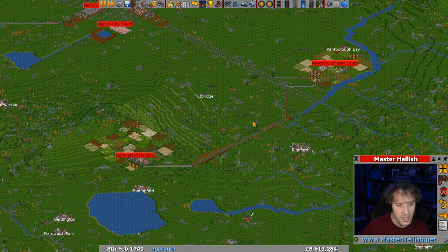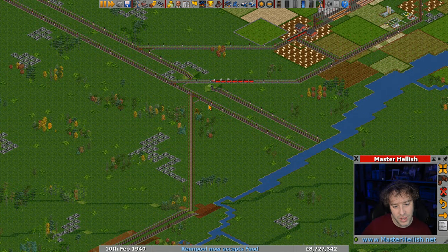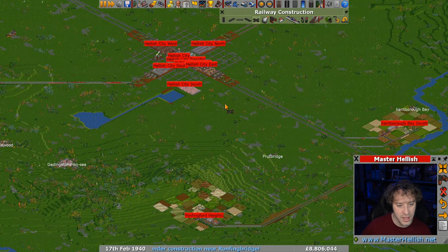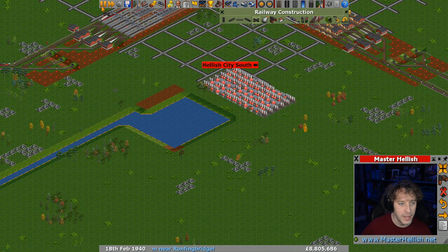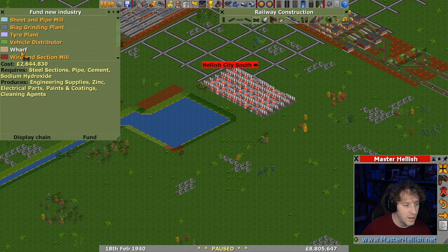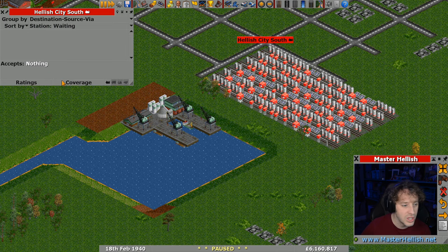We're going to need a tunnel here for this one to come straight over, which is fine actually - it's just the river that's in the way. I think I can make that work. Let's try again - fund new industry. It's a lot of money to fund a wharf but I'm planning ahead. There we go, we got it in and it's in the coverage, although it says it accepts nothing at the moment.